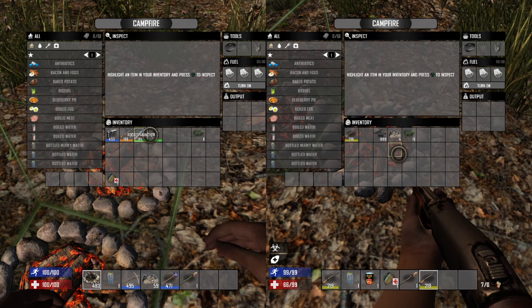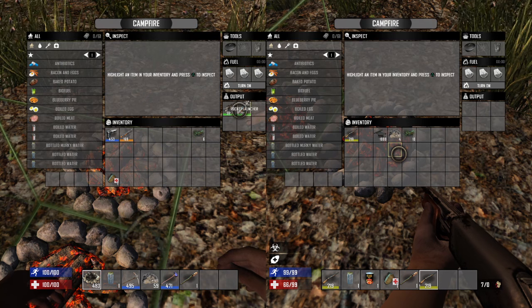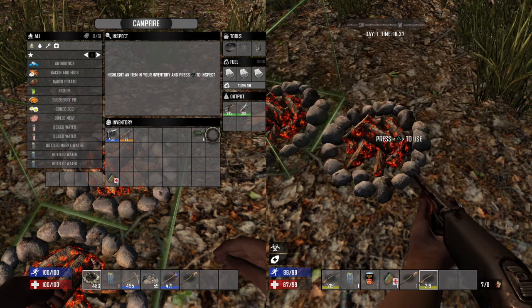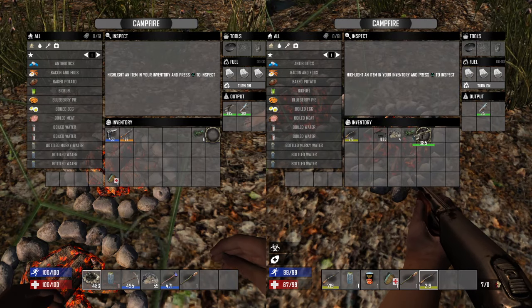Player one places what they want into the campfire — sniper, rocket launcher, it could be anything — and stays in it. Player two just presses circle, goes back into the campfire, and voila, there are the weapons that player one put in.